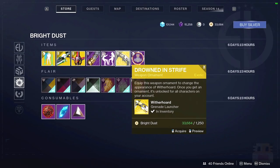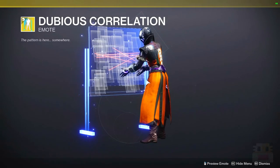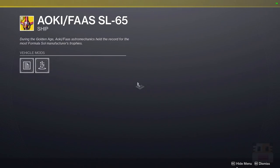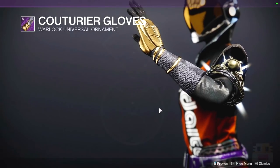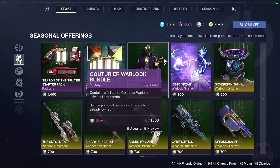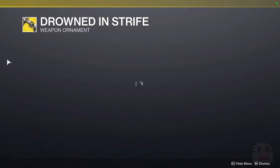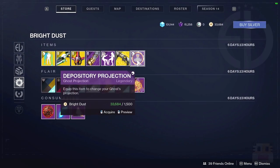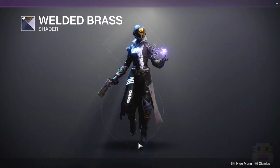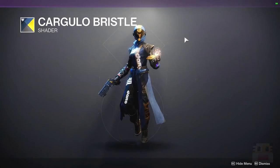In the other Bright Dust section: first up we have Dubious Correlations, which is like a conspiracy theorist emote with red string lines. There's also a sparrow with spinny things on it — it's a medical transport. There's a ship that honestly looks more like a sparrow. We have an Arm Ornament for whatever class you're on. There's Eververse Armor for your class. The Fancy Footwork Emote is a multiplayer emote where you tap ankles with somebody else. There's an Ornament for the Witherhorn which looks wonderful. Ghost Projections, Transmit Effects, Boreal Char, Welded Brass shader, and Reef Mate which can look good with a tinge of purple — and finally Cargulo Bristol shader.